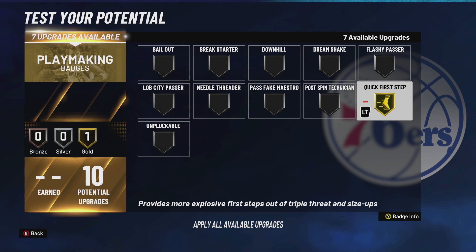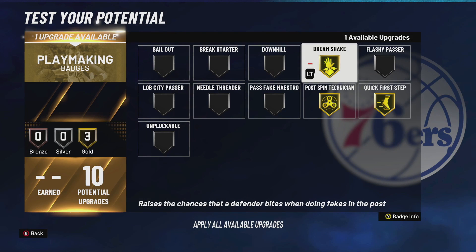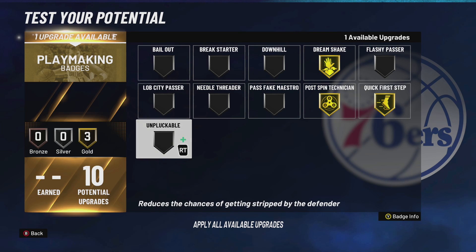For playmaking, you want to start with Quick First Step on gold — that's your first playmaking badge so you can post up effectively. My second badge is Post Scoring Technician. I also use Dream Shake; a lot of people say it doesn't work but it pops up for me all the time. You pump fake in the post, they jump, then you go up — I like it.